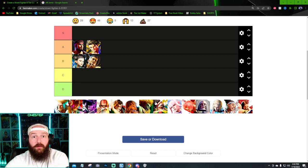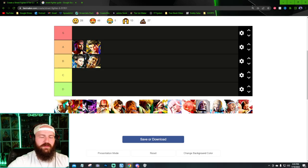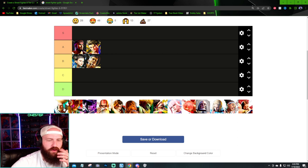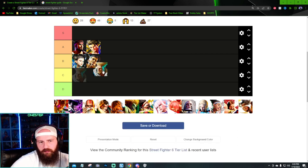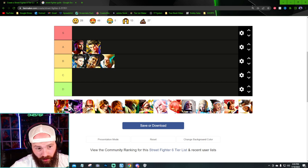Guile's always been Guile — the army look, the flat top haircut. You can't really change him up too much without going crazy. Same concept as Ryu. I think they upgraded it enough to where it's a pretty good design. I do like the upgrades they gave Luke and Ryu a bit better, so I'm gonna put Guile in B as well. Probably going to have a lot of B's here — all pretty mid, pretty good designs.